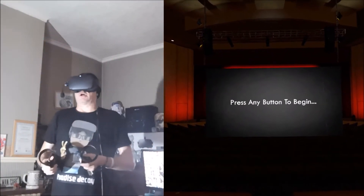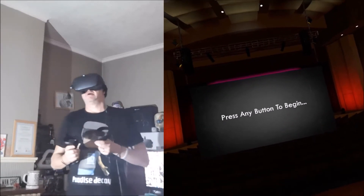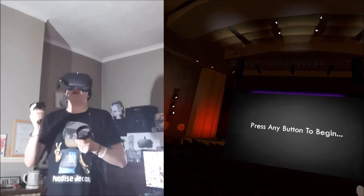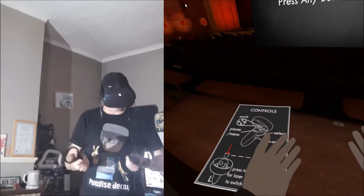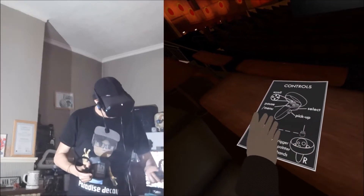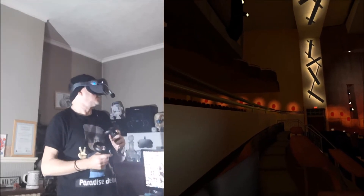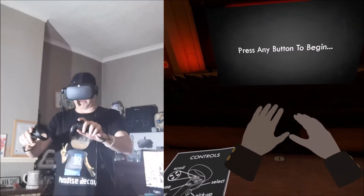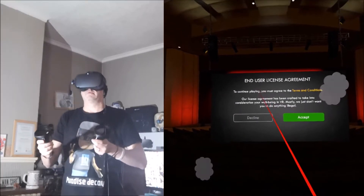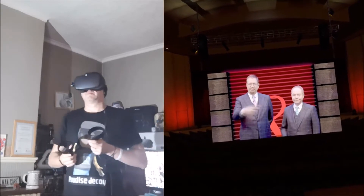Hi guys, PD here. Welcome to the channel, welcome to another new video. Today we're checking out Penn & Teller VR: FU, U, U and U — that's what it's called. I'm playing on the Oculus Quest. Controls: roll to select, pause, press trigger for laser pointer, and switch hands. I'm in a really cool theater here, this looks really really nice.